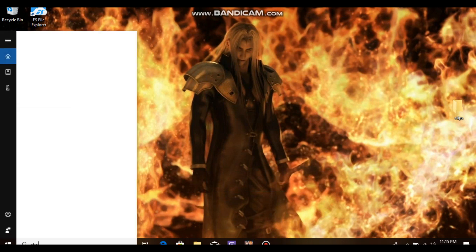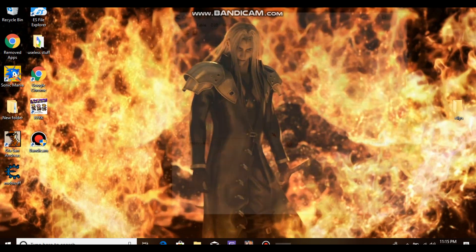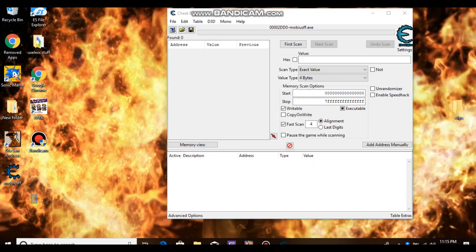Obviously all you would have to do is download cheat engine. It doesn't matter whether you're 32-bit or 64-bit, but clearly to play Mobius Final Fantasy you'd have to be on 64-bit. So you want to select the process, go to Mobius Final Fantasy, and then you want to add this cheat table right here. Put it right in there, and I'm going to have the link in the description to download this from my Google Drive.